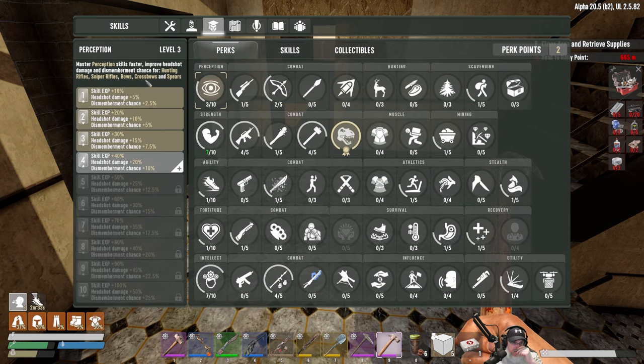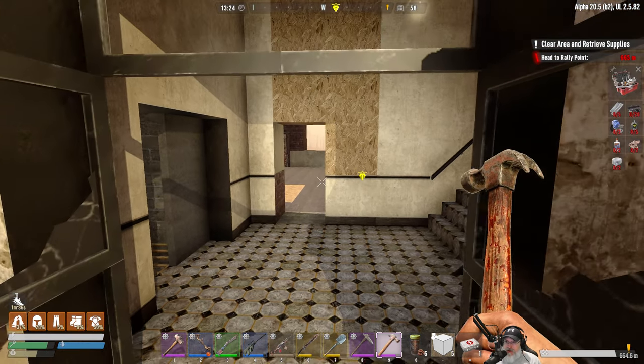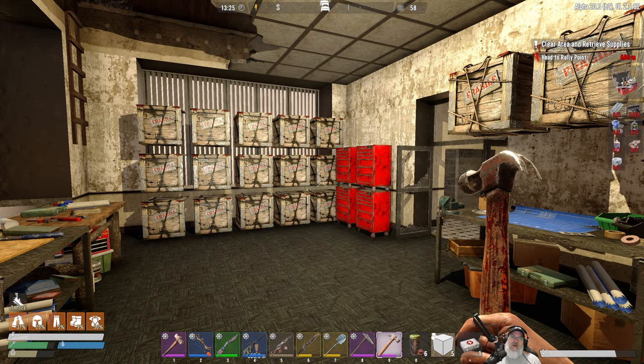We didn't do our perk points — we have two to spend. We've been focusing on intellect and I'm going to get intellect up to nine. With the nerd glasses that'll give us an effective ten on horde nights, meaning maximum demolitions expert — my horde design is still going to be based on explosive damage. We'll also be able to put points into better barter, salvage operations, lockpicking, drone specialist. After intellect hits nine, maybe we'll move to fortitude for health. That's it for this episode — please hit like, subscribe, leave a comment, and share!